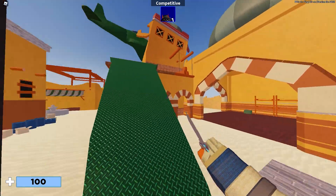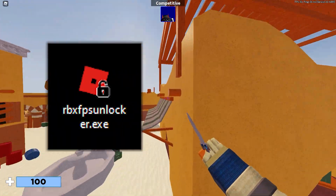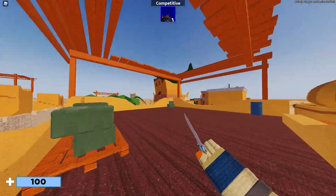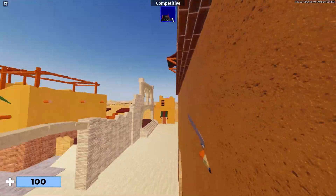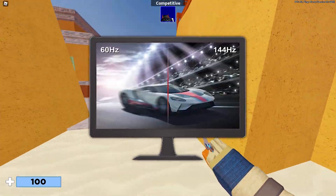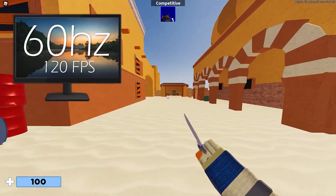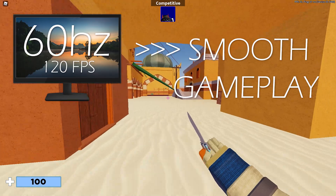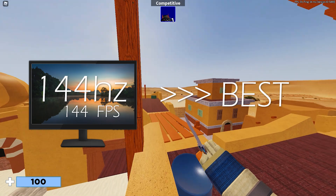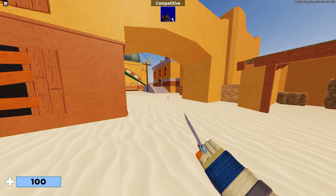If you're getting 60 FPS constantly, you need to download FPS Unlocker. It's a third-party program but it won't get you banned from Roblox — Roblox actually allows people to use it. Even if you have a 60Hz monitor, boosting your FPS to 120 will give you smoother gameplay. If you have a 144Hz or 240Hz monitor and you're playing at 60 FPS, you're just wasting your setup.